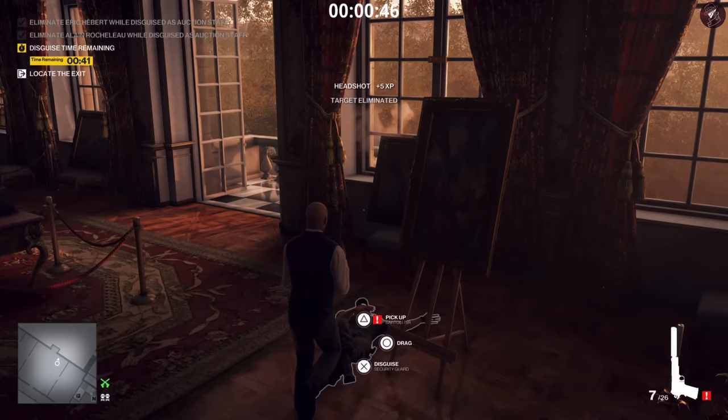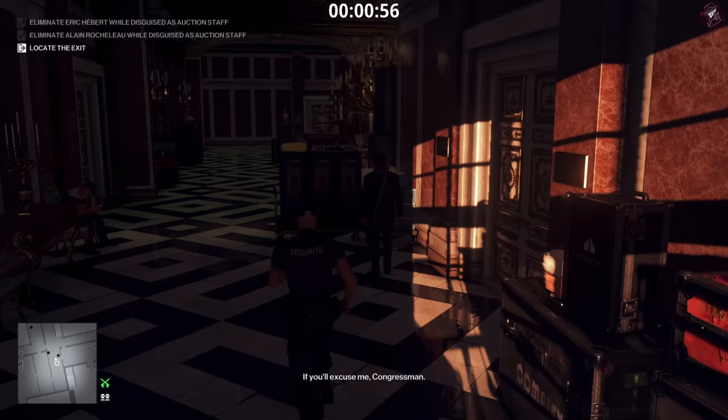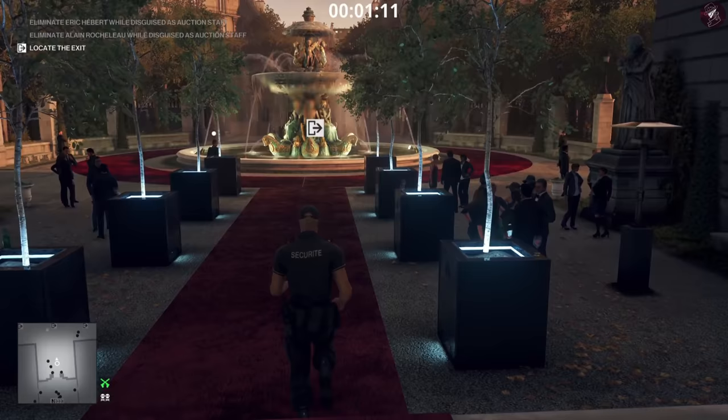Once you put the disguise on you're home free. If anything, this has made it easier — I'm not sure how this is escalating in difficulty; if anything it's de-escalated. But yeah, it's really straightforward. If you were struggling on the Videl Cataclysm, this is essentially how you do it — really simple and very straightforward.